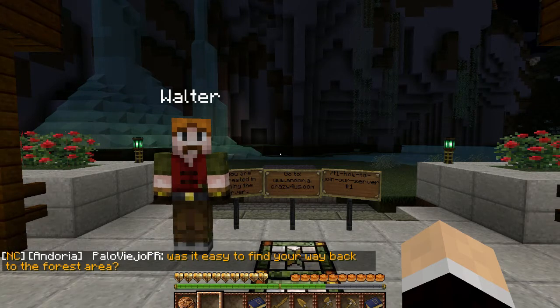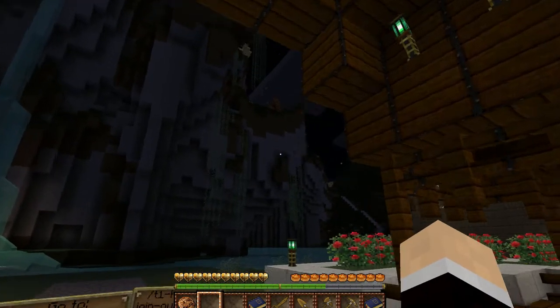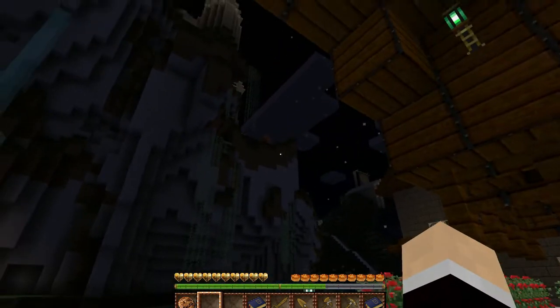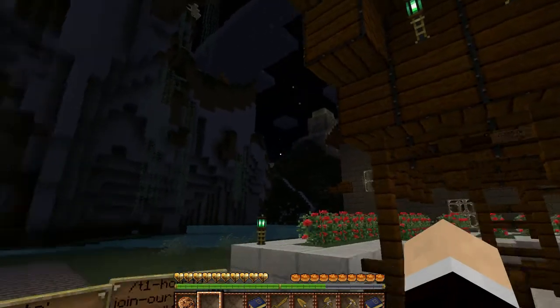He'll say things like that. The Wizard's Keep is the structure up the stairway right there - you can kind of see the point of it. That's the Wizard's Keep. That's the observatory, and that's the ancient library.